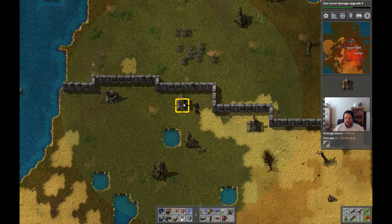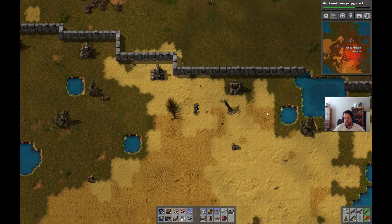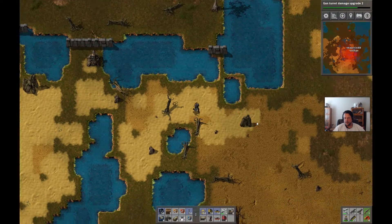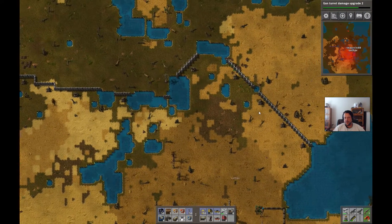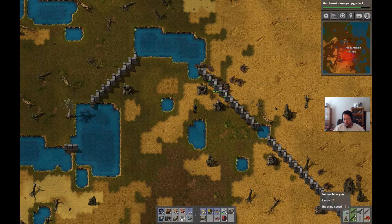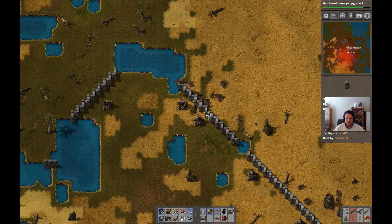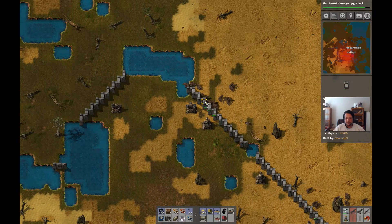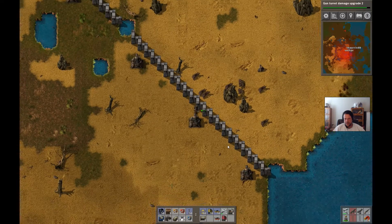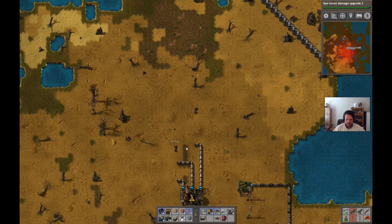I probably should have grabbed some ammo before heading up here. They're hitting this wall up north pretty hard. I'm gonna throw another turret in. We might end up with this wall stacked with turrets just to keep the biters back from getting to the actual wall. We should blow them up at some point.